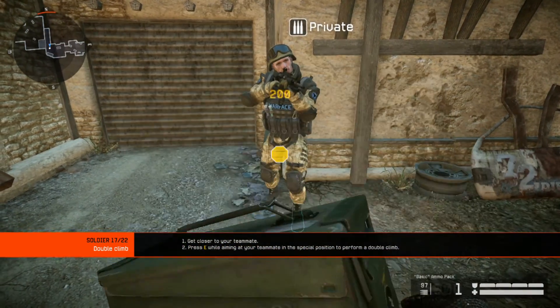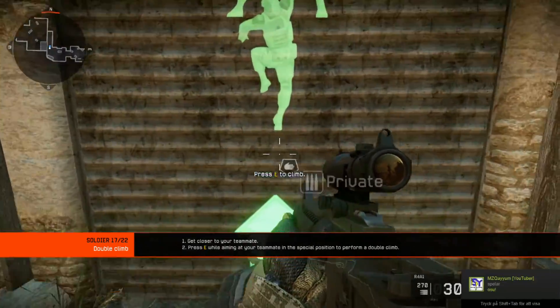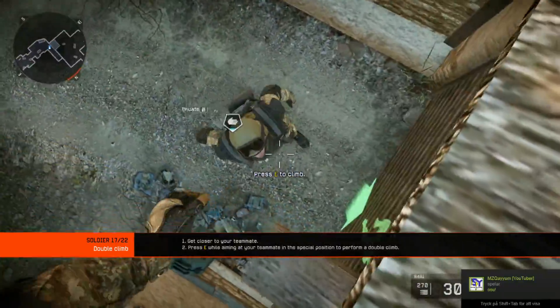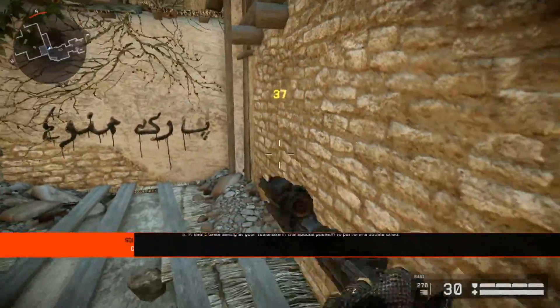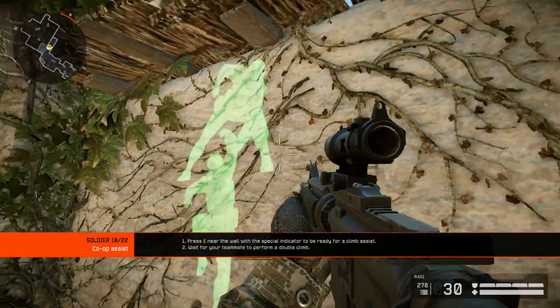With the help of your teammates, you can scale very high walls. Perform a double climb. You can also assist your teammates with a double climb. Help your teammates get over the wall.